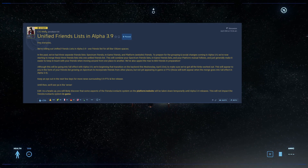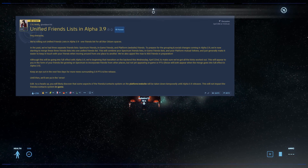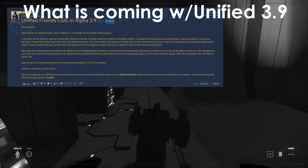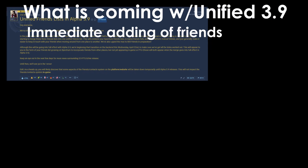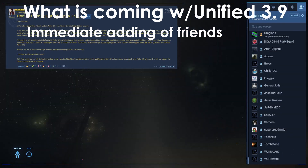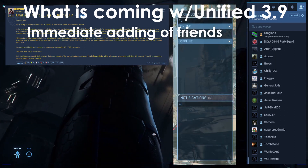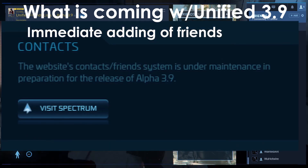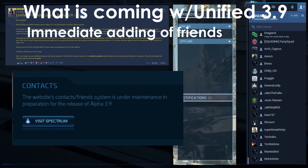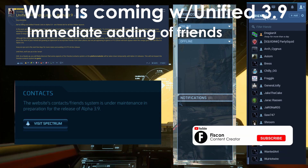So, what is coming with Unified in 3.9? These are the features in 3.9 PTU now. A short list, but a simple and much-needed feature, so it is to be expected. Immediate adding of friends across platforms — if I add you on Spectrum and you accept in-game, it is immediate. I will see you in my list in-game, my list on Spectrum, as well as my Account tab, though that seems to be changing as seen here. I have tested this while in the PU, and surprisingly enough, it added my friend to the game's friends list and the Spectrum list.